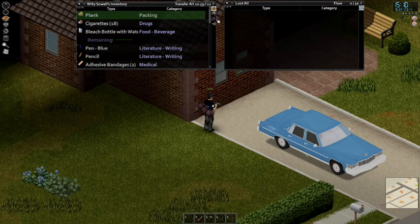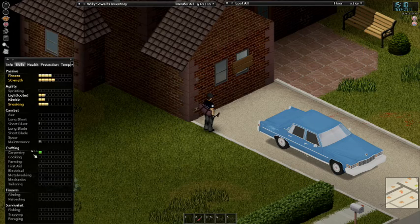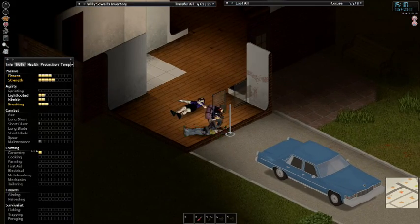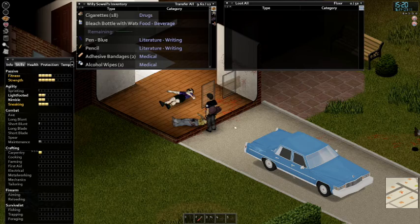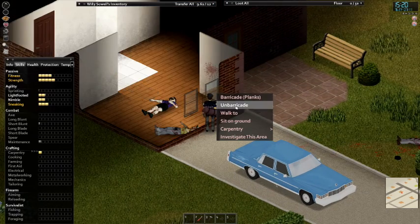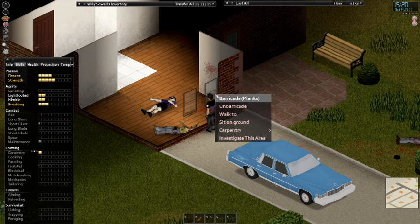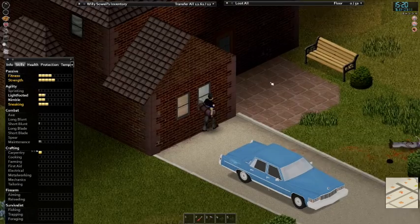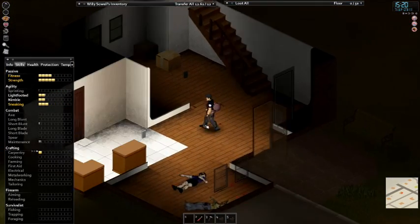I'm not sure if unbarricading these windows gives any experience to carpentry, let's take a look. At 2.35 — let me unbarricade this window and get some planks. It does give us experience, not much but definitely some.